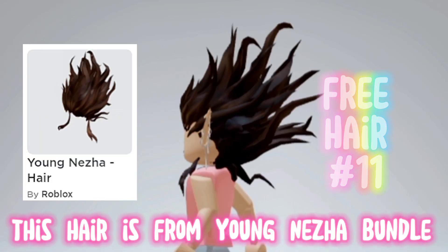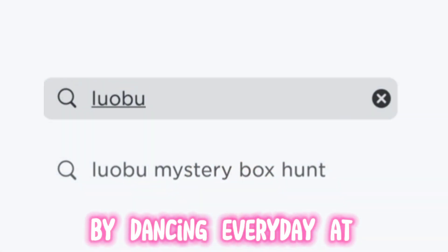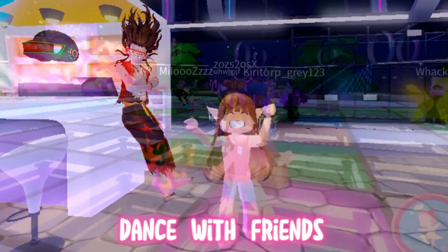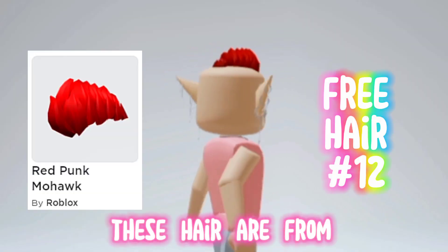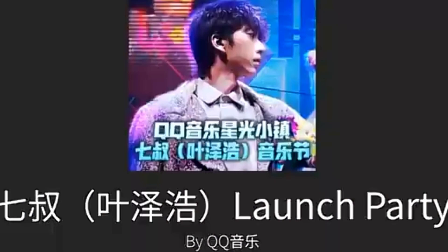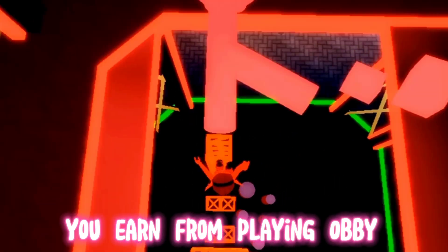This hair is from the Young Neza Bundle. You can unlock Young Neza by dancing every day at Luobu Transformation Night. Dance with friends to get 300 shining balls every day. These hairs are from Luobu Launch Party — you can buy them using coins earned from playing obby.